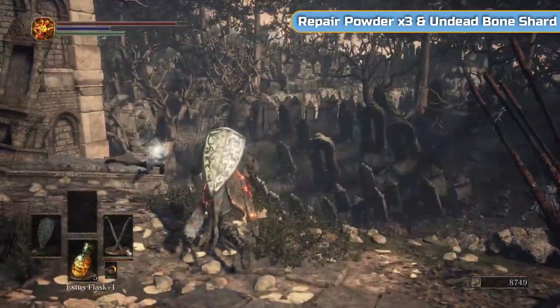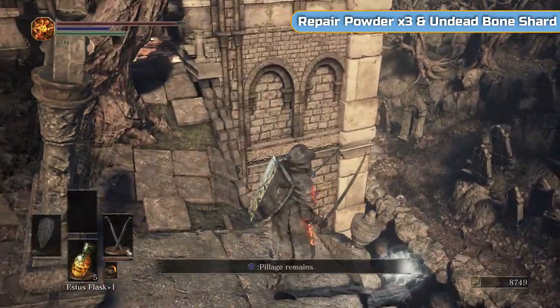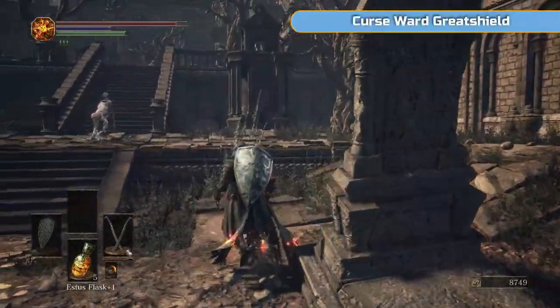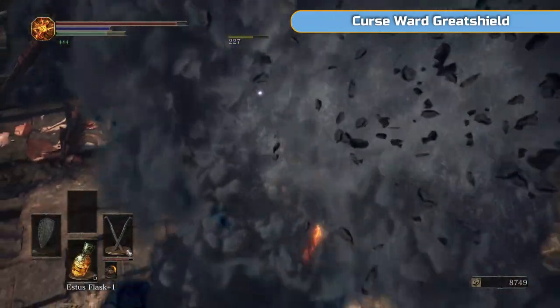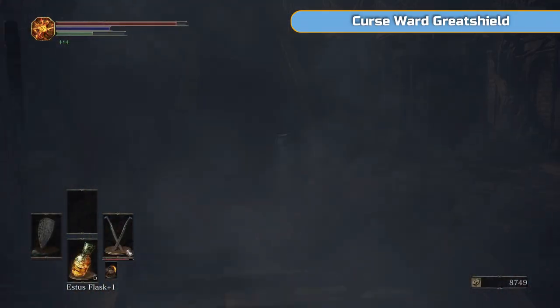Repair powder — probably never going to use that either. And then most importantly, an undead bone shard. Actually, bone ash — there's another one.